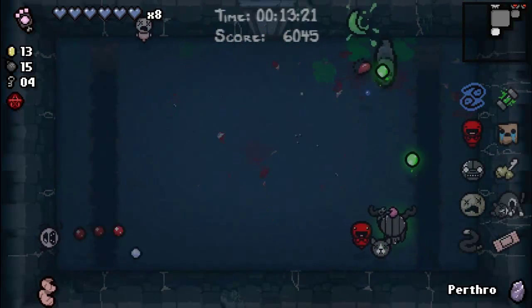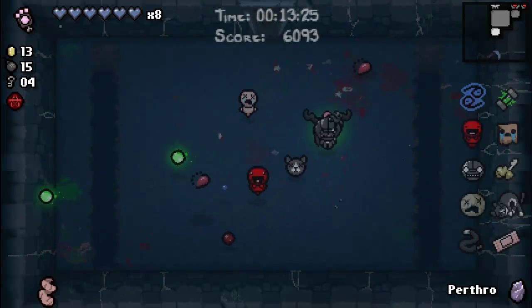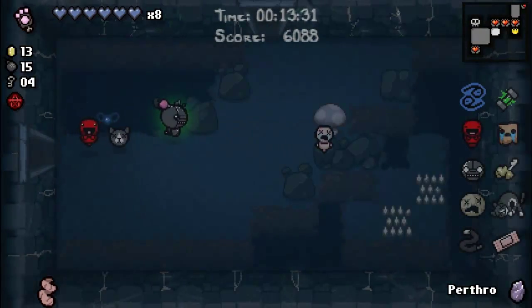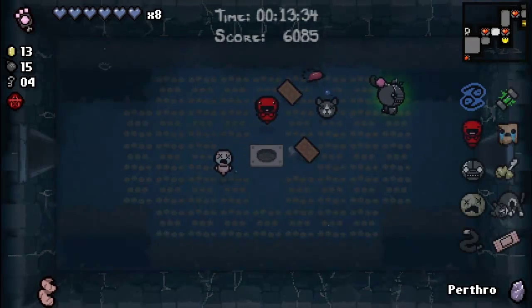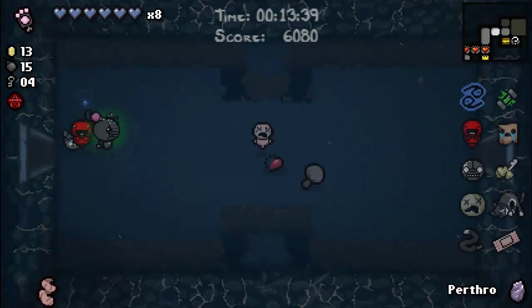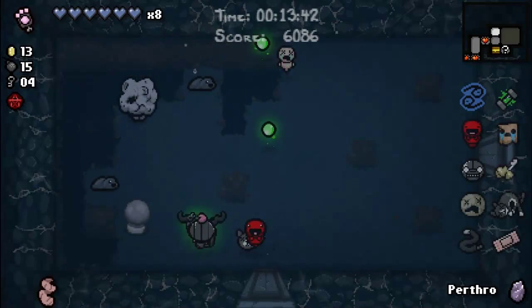That guy's huge. So Gimpy — whenever you kill enemies it would drop like a half red heart. Whenever you take damage you have a chance of dropping soul hearts, and maybe red hearts as well. Go this way, because it's the wrong way. I'm still not confident enough yet for Hush.